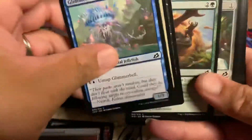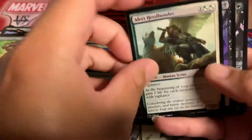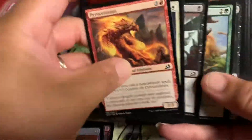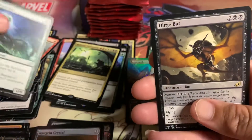Alright, last pack, little stack. One, two — showcase. We've got Ruinous Ultimatum. Last half packs. Bonyard Lurking. Bonyard Lurking in the showcase. Third Urge Bat.